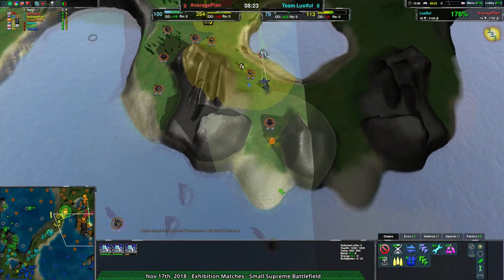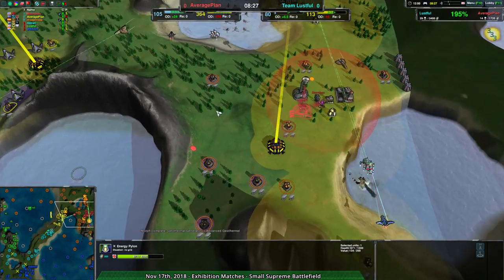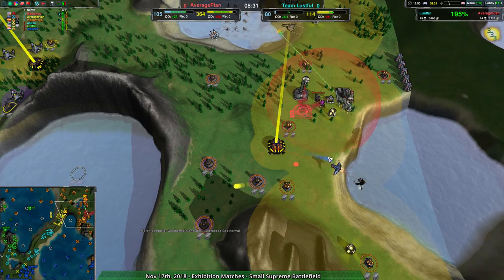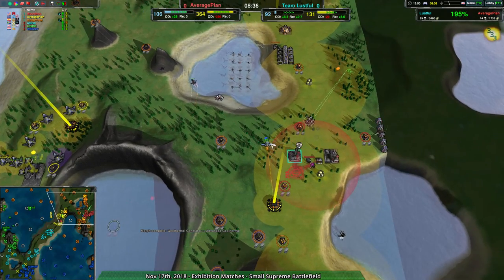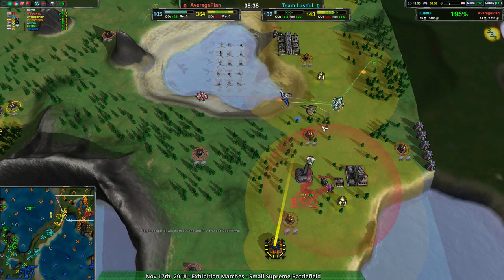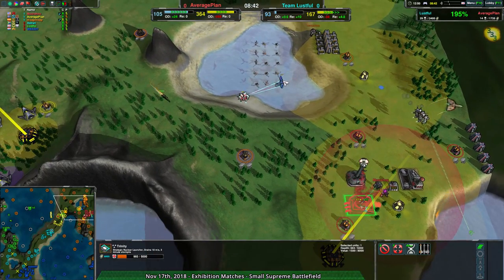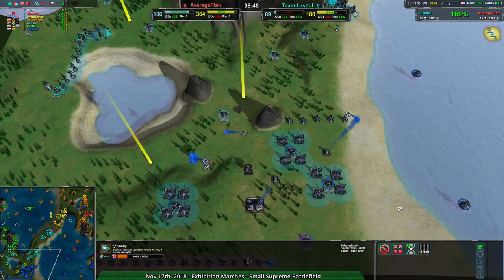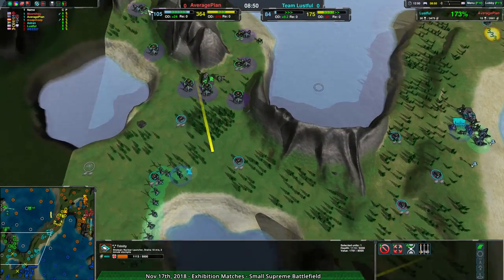A Raptor is coming in here, getting rid of all these wasps, making it basically impossible to complete the coastal construction. That's cutting a lot of potential overdrive for Team Average Plan. They could deal with this with just one or two more units but don't. The Trinity has been spotted — we should see anti-nukes being built up fairly quickly since it's clear there is a nuke.